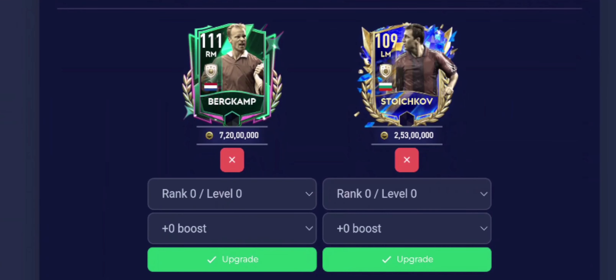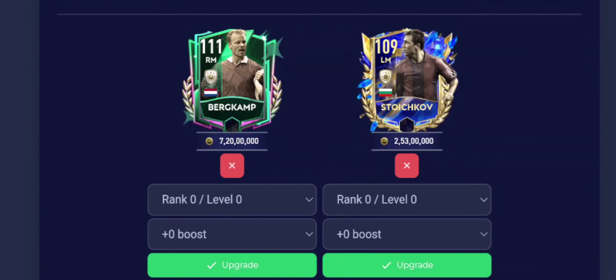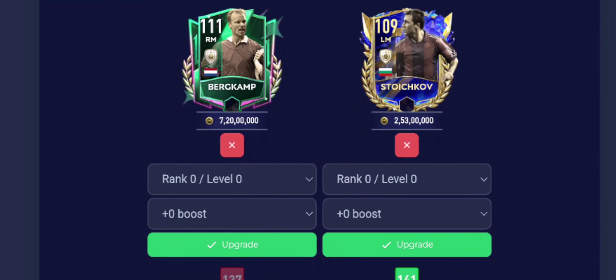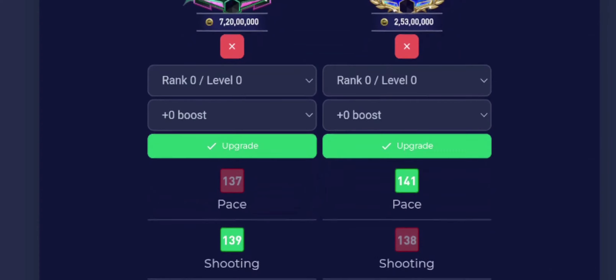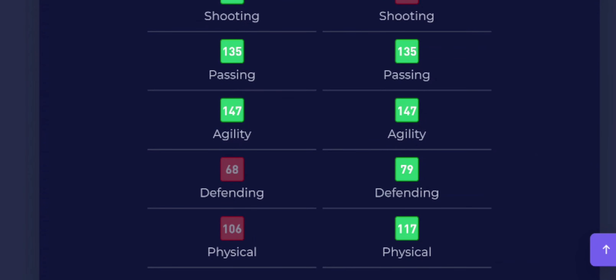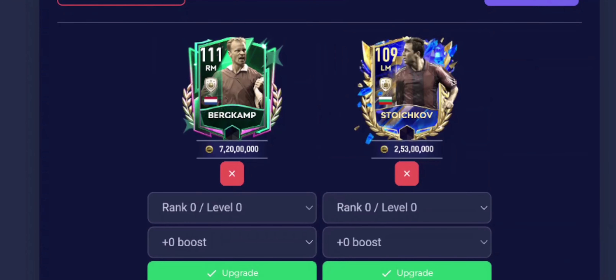Berkamp is a striker-oriented card, so in shooting and slightly in passing, but in physical, Berkamp gets a big plus in terms of the strength stat. As a dedicated right mid, with a left mid minus one skill boost, Berkamp is definitely reliable — the highest overall option, comparable and slightly worse than Stoichkov in physical, but still an overall upgrade at left mid.